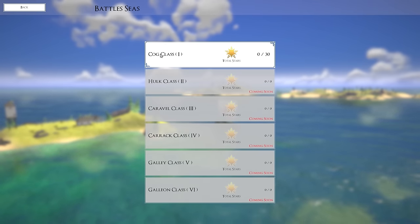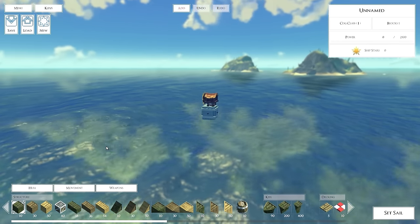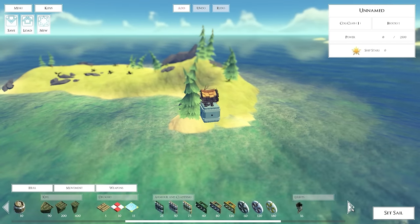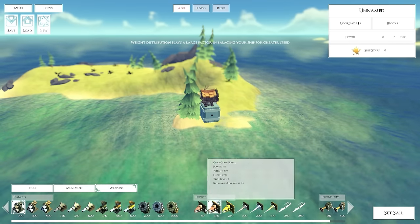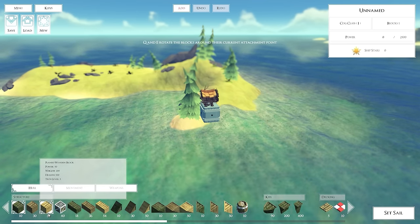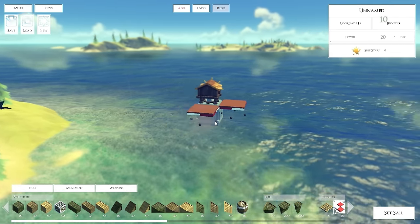There's currently only one thing released which is COG class 1. You can see all these other classes — I'm assuming it gets harder as you go down the list. Let's try out this one and now we got to build a boat. Here we are in The Last Leviathan. Very similar to Besiege. We got a starting block which is the steering wheel for the ship, and a bunch of different things we can use to design this ship — hull types, movement things like sails or propellers. And then weapons: range weapons, impact weapons, incendiary weapons. They did mention they are working on more blocks, so right now it's kind of bare bones, very similar to Besiege in the early days.